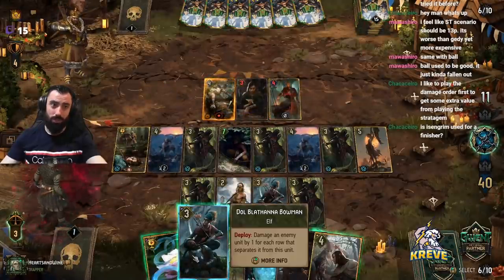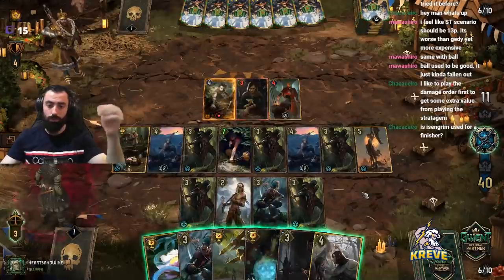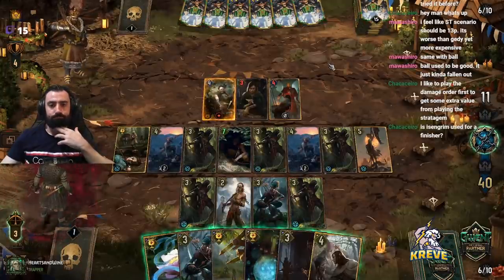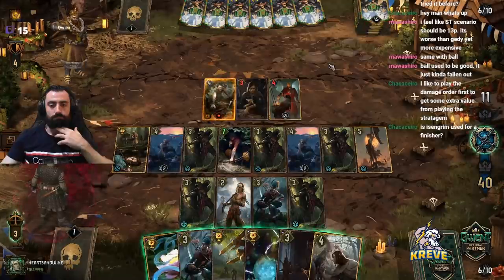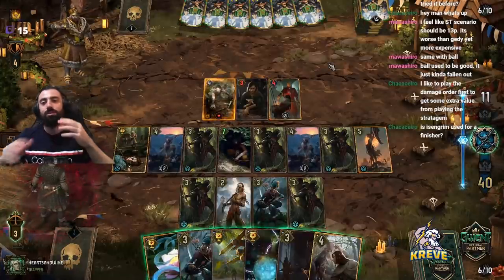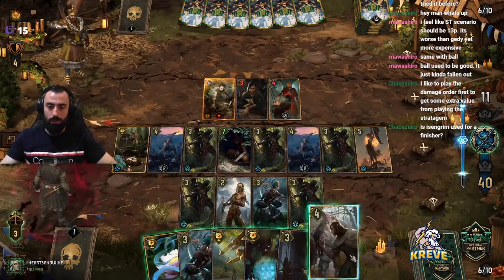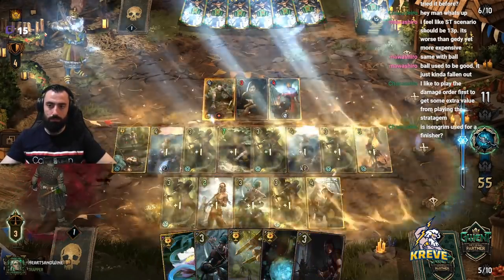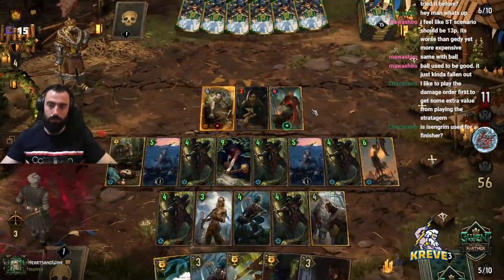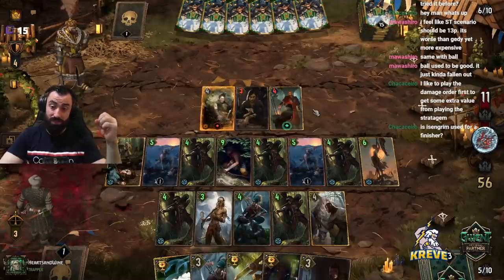It's probably worth one leader charge — actually maybe two leader charges. What if I go Serpent Trap and roll the dice a bit? If I play Is'n'grim here they're way behind on points, so they have to consider whether they really want to risk going down. We're way up ahead — Is'n'grim is sick here, works really nice.